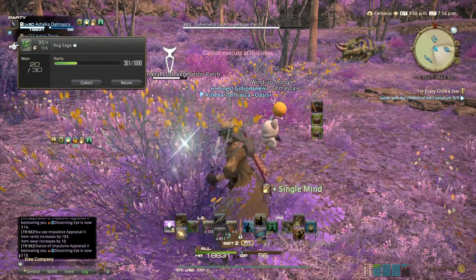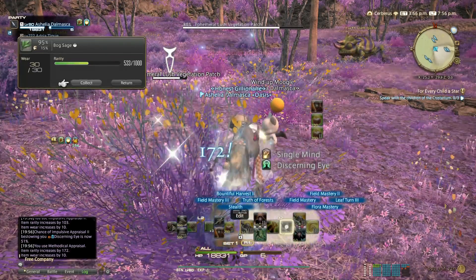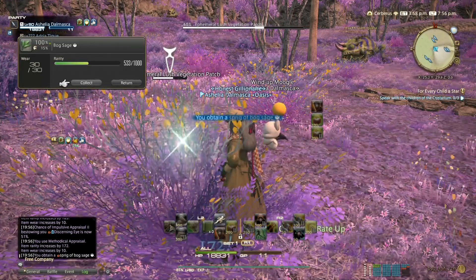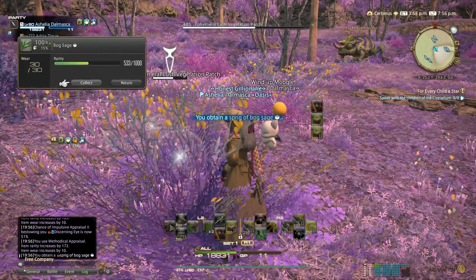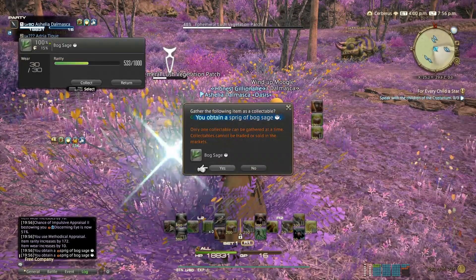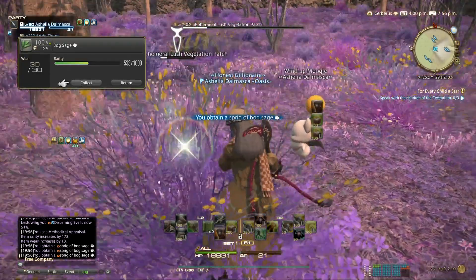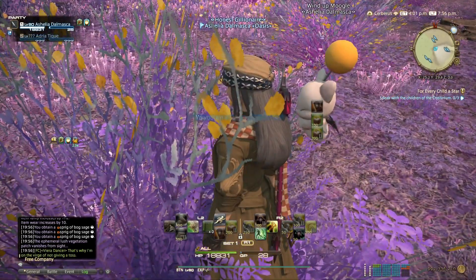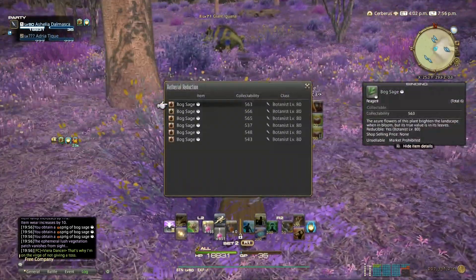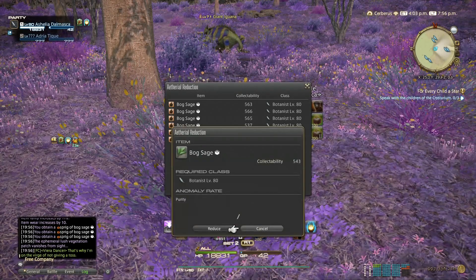Single Mind again and Methodical Appraisal, then get it to 100% and gather. Now we have three Single Minds in our rotation if we get at least one Discerning Eye proc. Oh — it's 4pm, the node disappeared before I could gather the last item. That happens too.